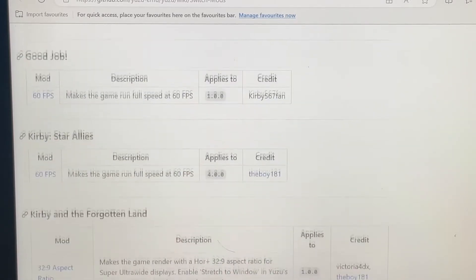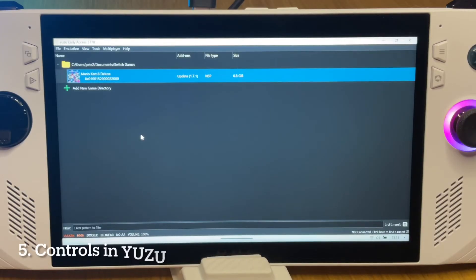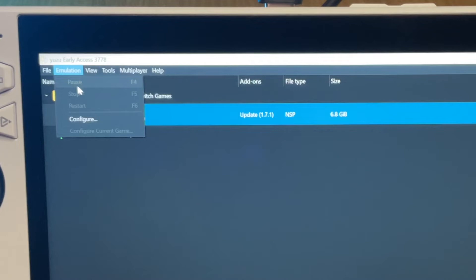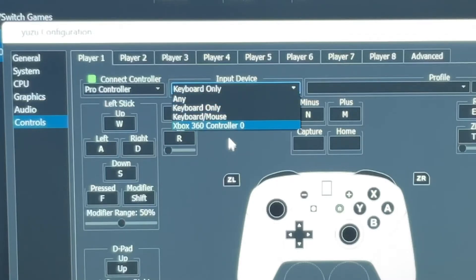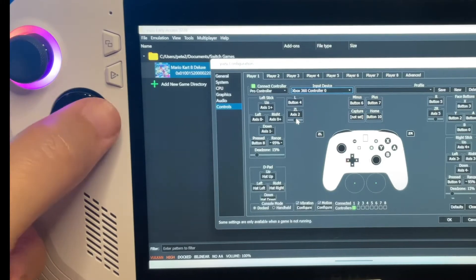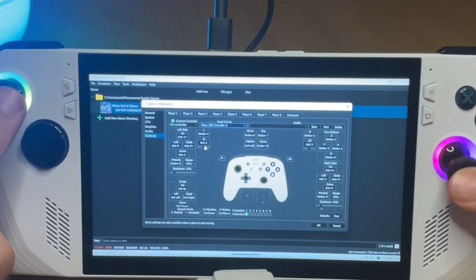Let us know in the comments if you're interested in mods, and if enough people are, I'll create a special video just on this. With Yuzu now fully installed, for step five we need to get the Ally controls working with the emulator — and don't worry, this is super easy and you don't need to map anything. Simply click on Emulation at the top, then Configuration. Next, click on Controls and under Device Input, select the profile marked Xbox 360 Controller 0. To test this out, use the Ally's left menu button, which will now be recognized, and also move the sticks. Yuzu will now react to these inputs. When you're finished, just click OK.